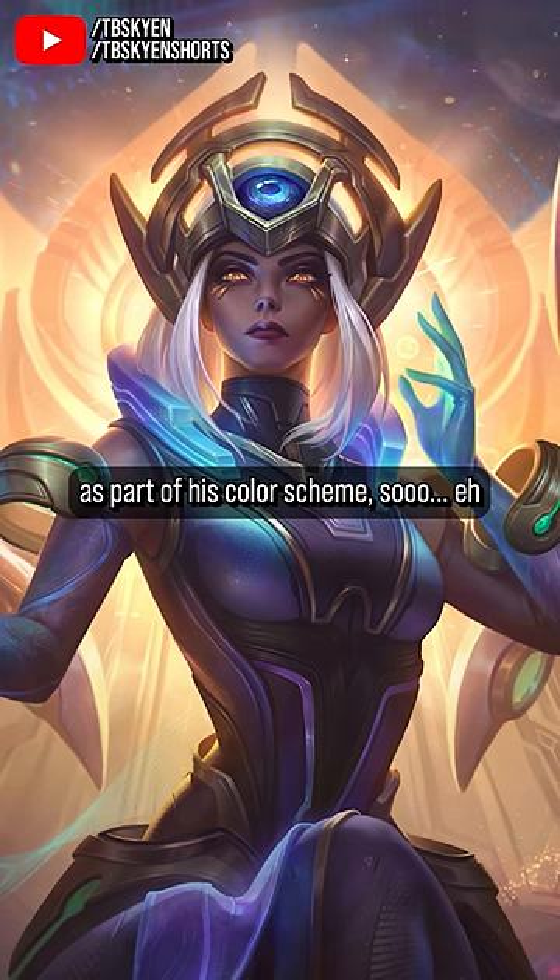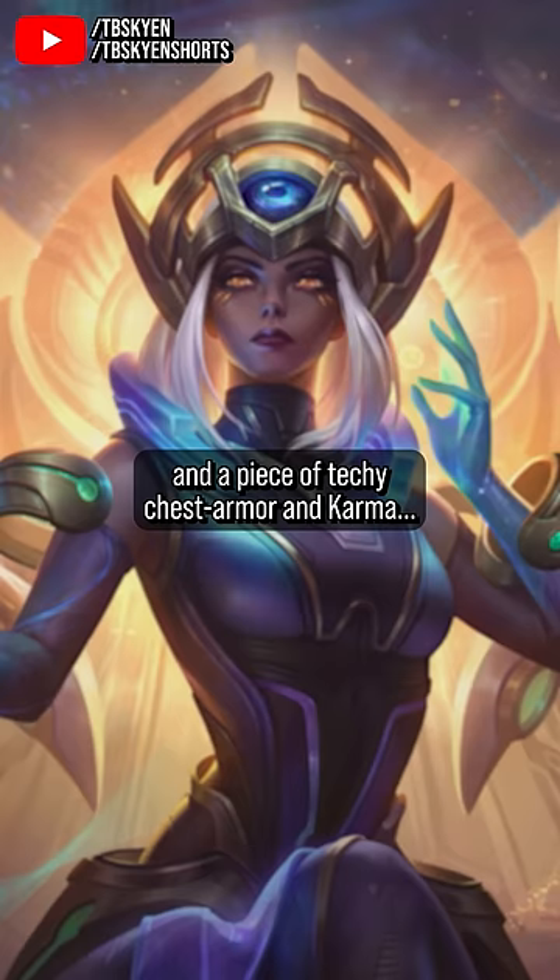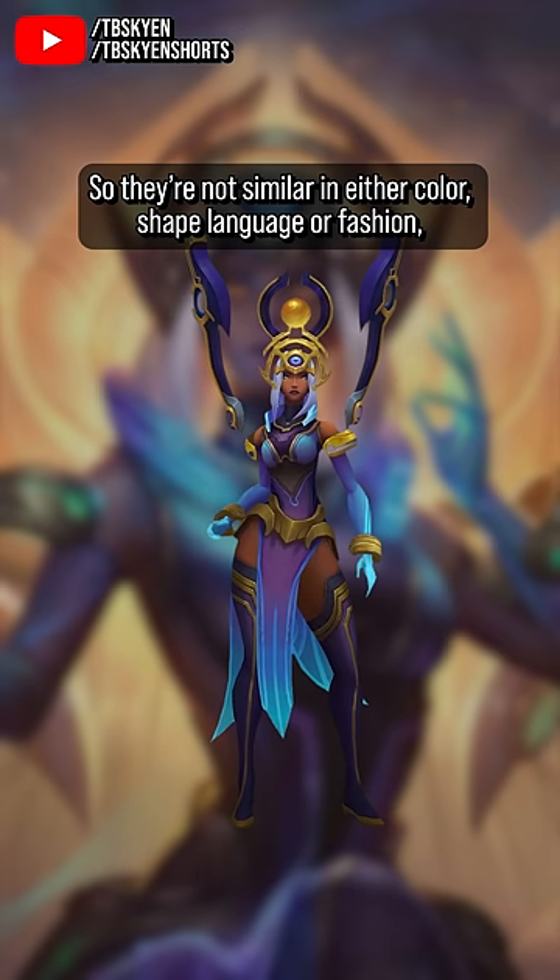Then there's the shape language of the fashion. Sona has an enveloping dress with a tall hood and a piece of techy chest armor, and Karma doesn't have any of that. Sona's dress features vertical golden lines running down the length of the outfit, and Karma's again doesn't — so they're not similar in either color, shape language, or fashion. Really the main thing they have in common is the elaborate gold headpiece and floating aura ball, which doesn't really give a great sense of cohesion.